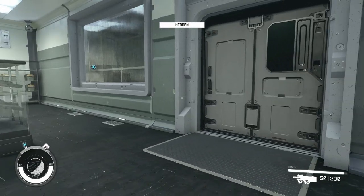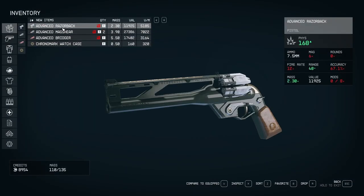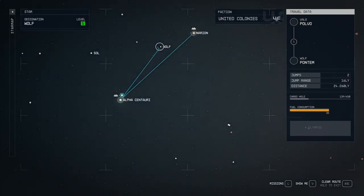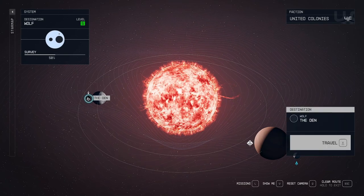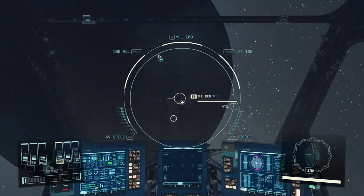That's it — now you've got some great weapons with crazy DPS for early game. But they're all marked as stolen, so we need to fix that. Open your map again, zoom out, and find the Wolf system, which is northeast of Alpha Centauri, and jump to that. Once you're in the Wolf system, find the space station called the Den and travel to it. Dock with the space station and board.